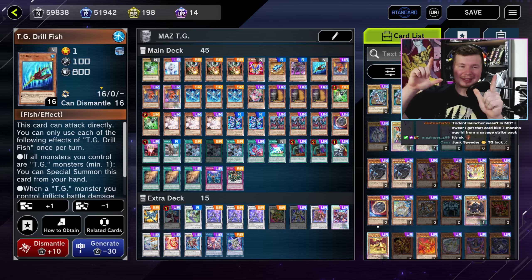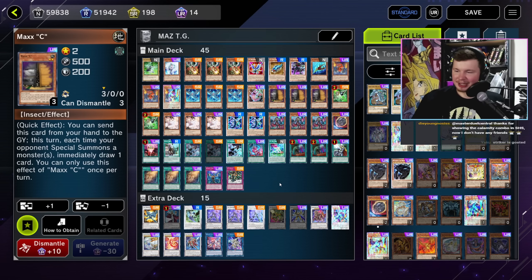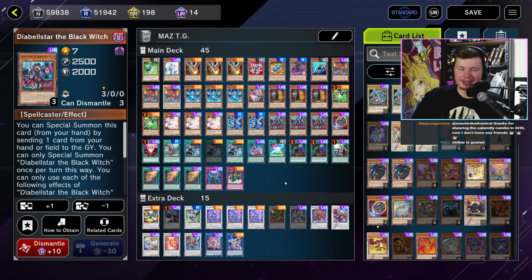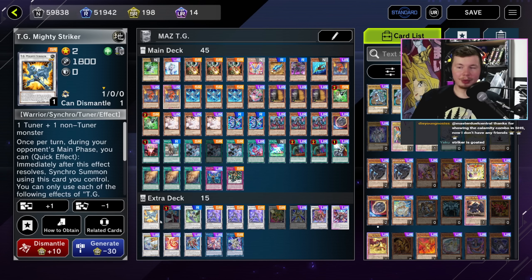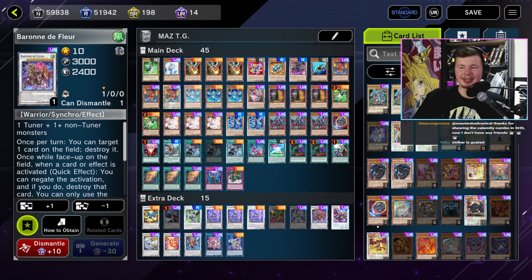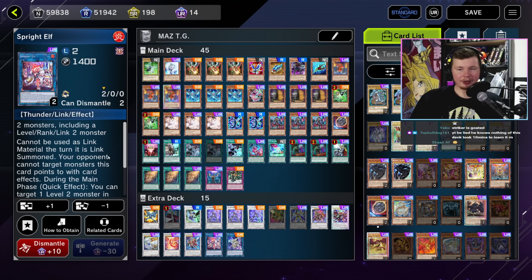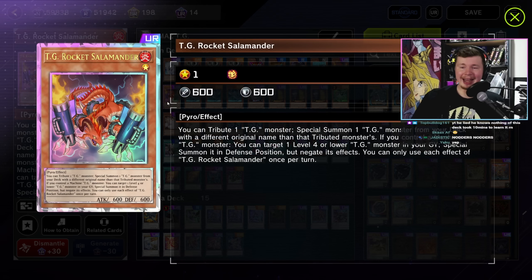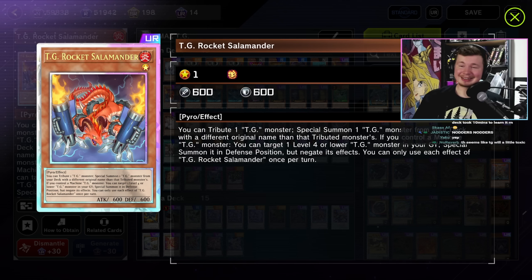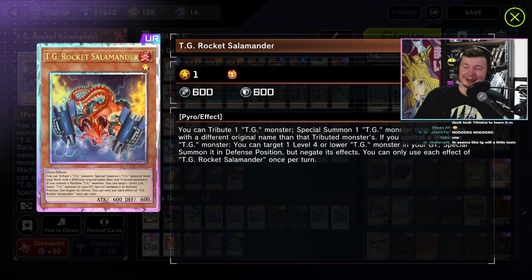Here we have Maz's TG list. TG Maz has been telling me this deck is going to be a lot better in Master Duel - he thinks it's a high rogue deck, which I could see, especially since we have the Wanted stuff. Salamander, from what he's telling me, is basically your goat - this is your guy. You contribute one TG monster, special summon one TG from your deck with a different original name of that attribute. If you control a machine TG, you can target a level 4 or lower TG monster in your grave, special summon it in defense position but negate its effects. Really, really good card - not quite a Circular, but still really insane. Especially since you can just summon it by having Wanted, going into Sinful Spoils to get it out.